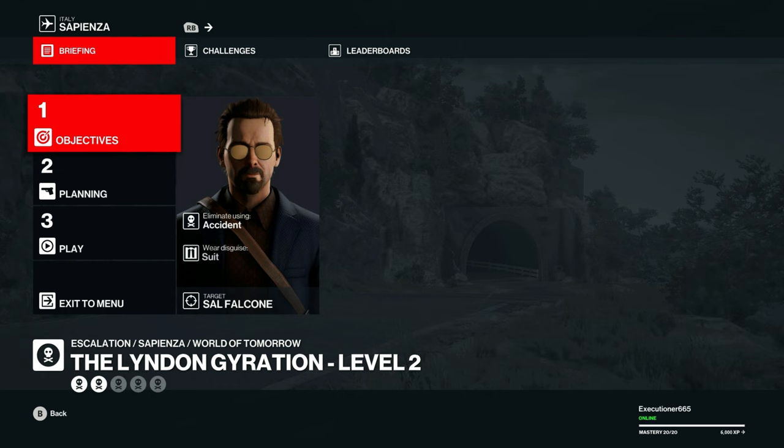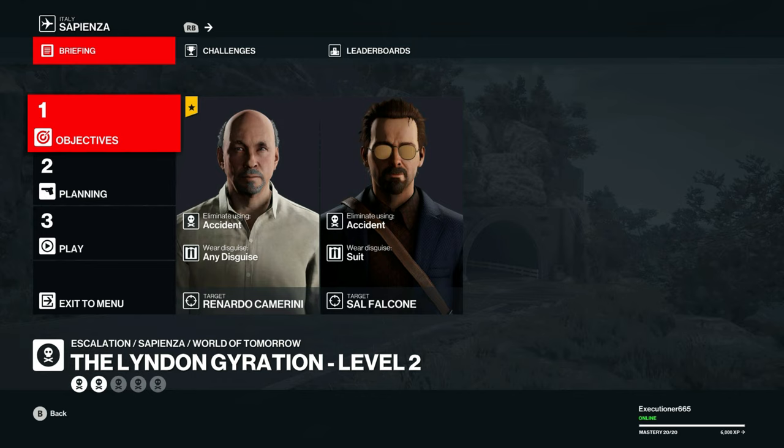Now for Level 2 we have to accident kill another guy that's right down the main street there. Luckily there's a moped by him — instead of the taser let's bring the big one along with our remote explosive ducky.